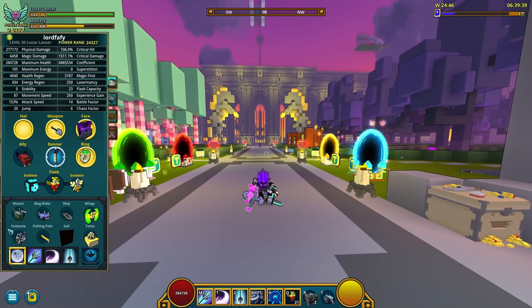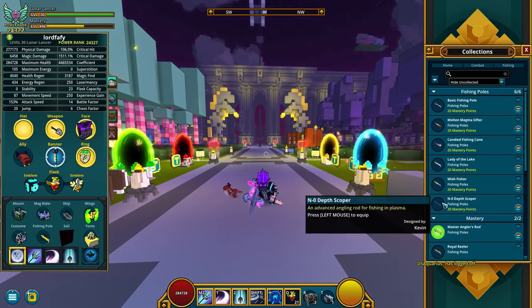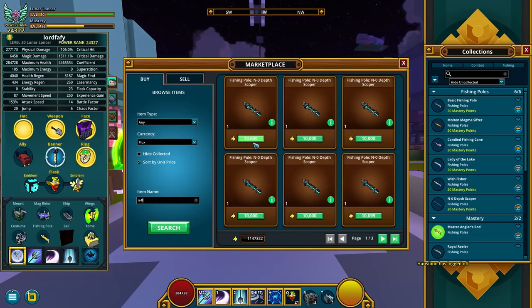For that though, you are gonna need a special type of rod, which is this one — the Zero Death Scoper, or Scoper. It's an advanced angling rod for fishing in Plasma, it gives 20 mastery points, and the way I got it was from the Marketplace. It's so cheap — look at this, 10,000 flux. Very accessible.